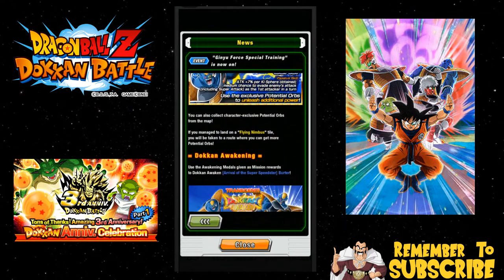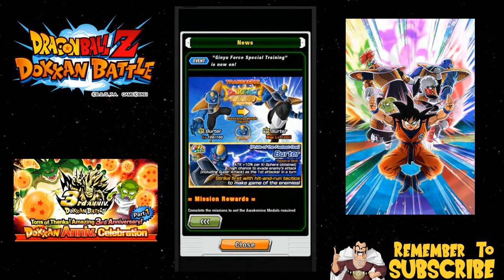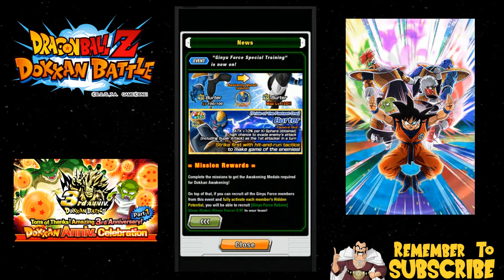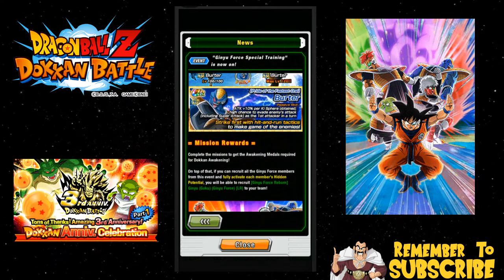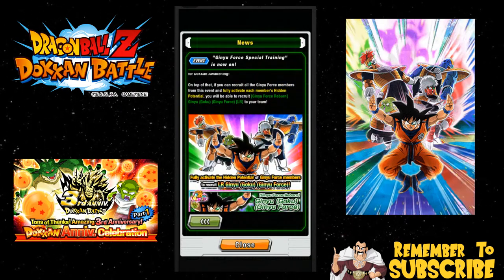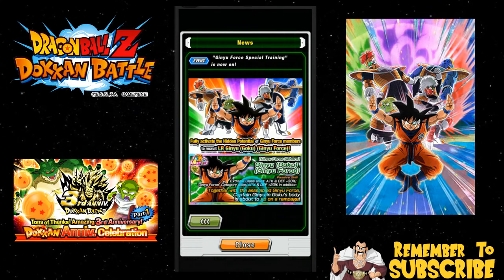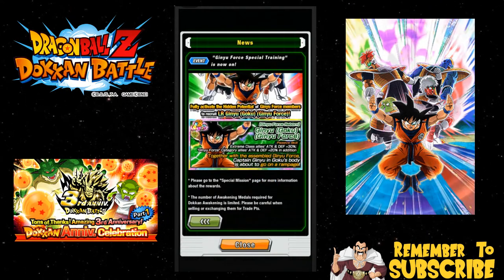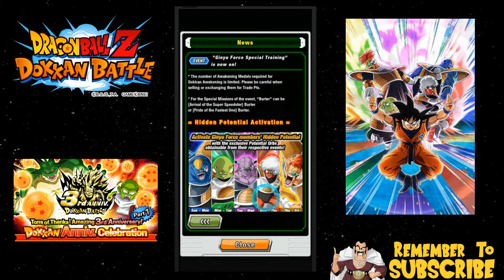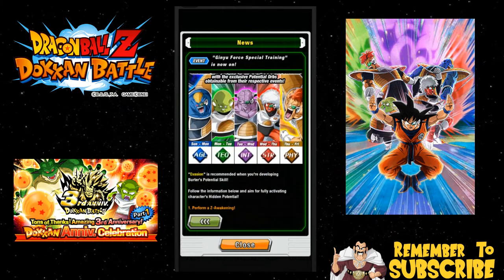You go in there, you actually run the event as much as you can. You get Burderer, get him to Super Attack 10, get all four Dupe Paths unlocked, get him his potential system activated 100%. You're gonna want to do this for all of the Ginyu Force members. Once you get all four of those Ginyu Force members all set up, you will get the LR Ginyu Force. I think you also have to do the regular Captain Ginyu as well.